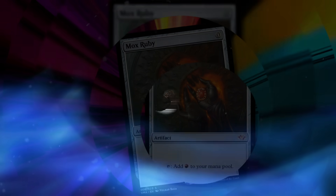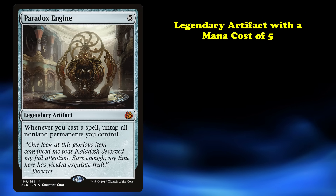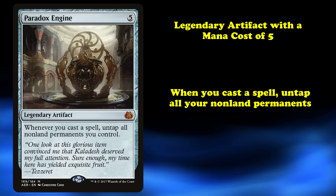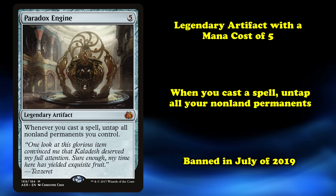First off, we have Paradox Engine. This is a legendary artifact with a mana cost of 5. It has the ability where, whenever you cast a spell, you untap all non-land permanents you control. This card was banned in July of 2019.